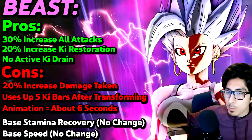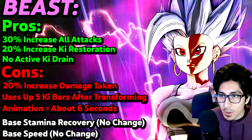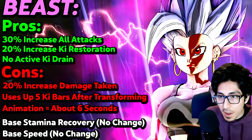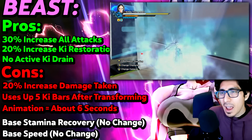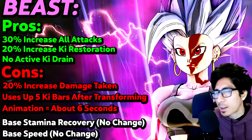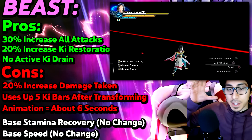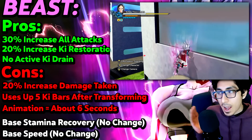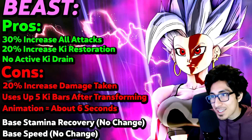Somebody pointed out that if you're on one of the city stages and you go hug the wall — while hugging the wall of a vertical building and you transform into Beast — it actually does get reduced. I think I timed it and it gets reduced by about 0.5 to one second. Which is kind of funny, because when you do it, it doesn't actually have the camera changes and stuff — it just glitches out and reduces the time by a little bit. If that's a strategy you're going to use, it might be helpful.